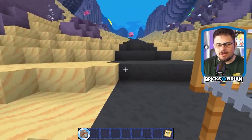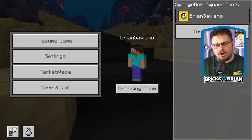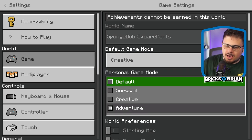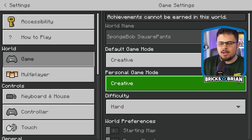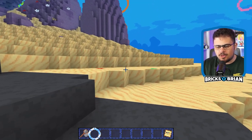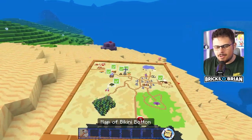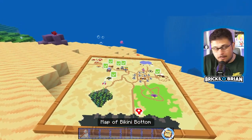A lot of people are probably curious — like, how does the map work? What are these things? What's it all like? I like doing this for all the different adventure maps that I buy because I like seeing how they're made, to be honest with you.